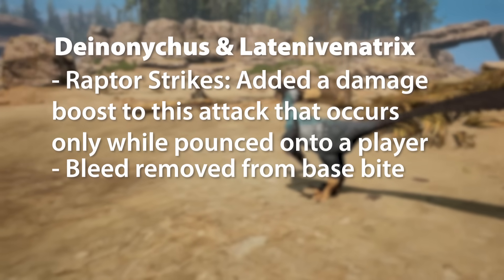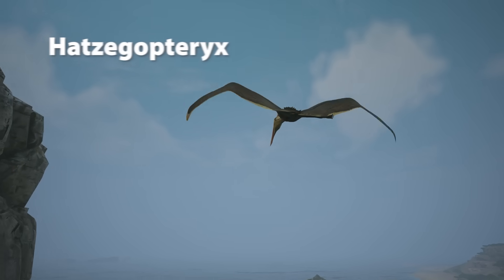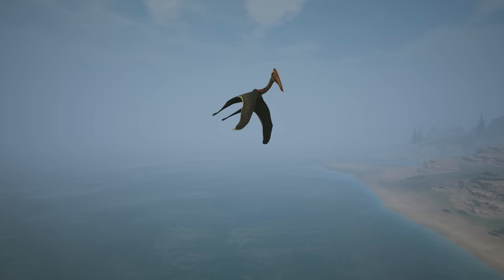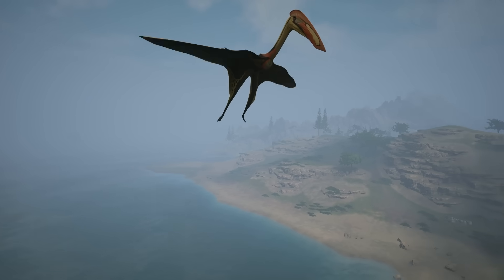The bleed is removed from the base bite, and they've added Ripping Kick to both of them. For Hatzegopteryx, they've added a Scaling Speed Slowdown effect based on the type of carried object. This means that flowers and small objects don't cause the player to slow drastically in the air, and this scales when carrying large or small dinosaurs.